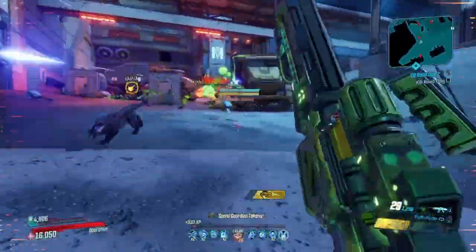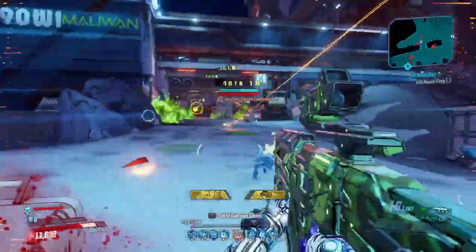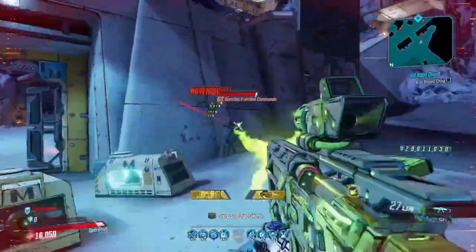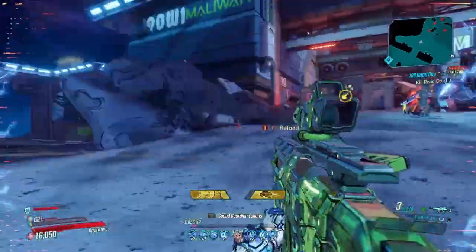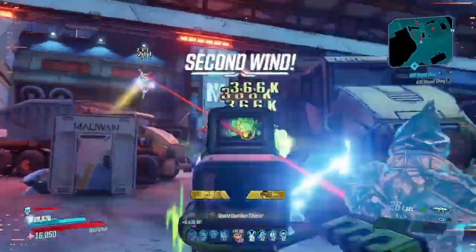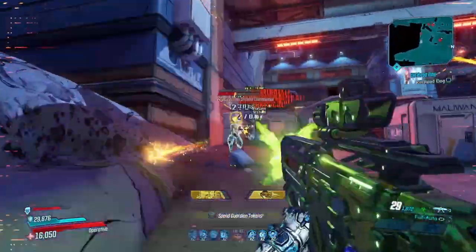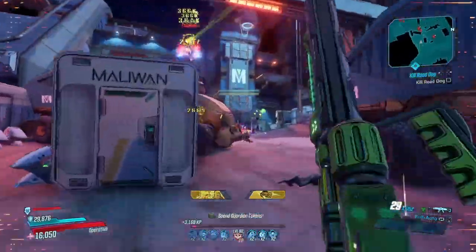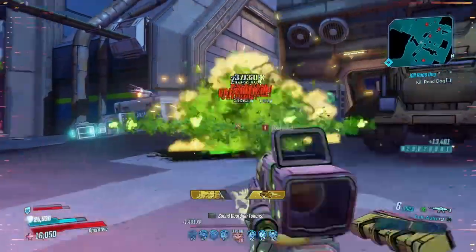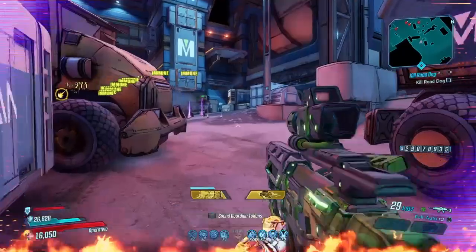At the Maliwan Takedown, where we're testing the Breath of Dying, I have quite a few tips. First, let me address exactly what Gearbox did to adjust this weapon. They increased the DPS and orb projectile damage, increased the orb collision radius to increase the chance of it hitting, and finally increased the orb damage. The takeaway is that the orbs — the special effect — are the most important part of this weapon.